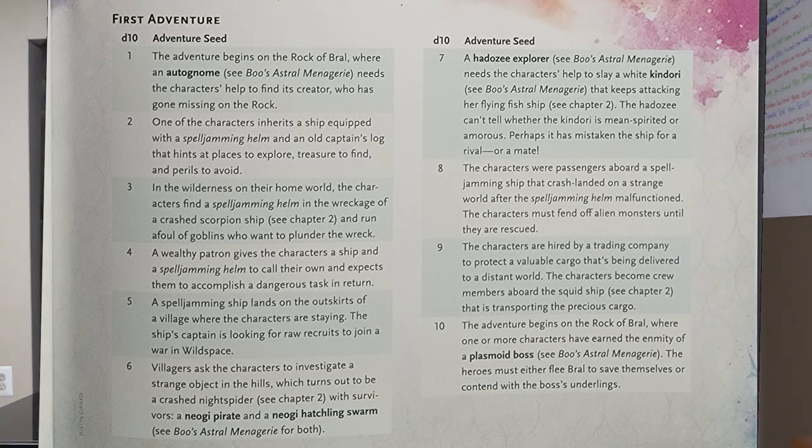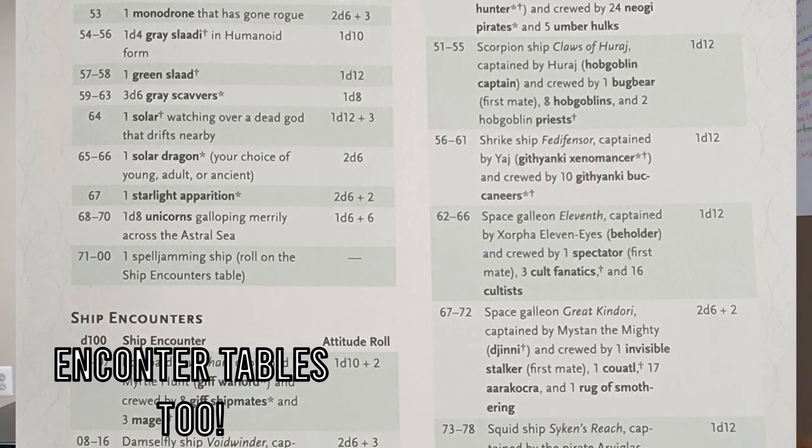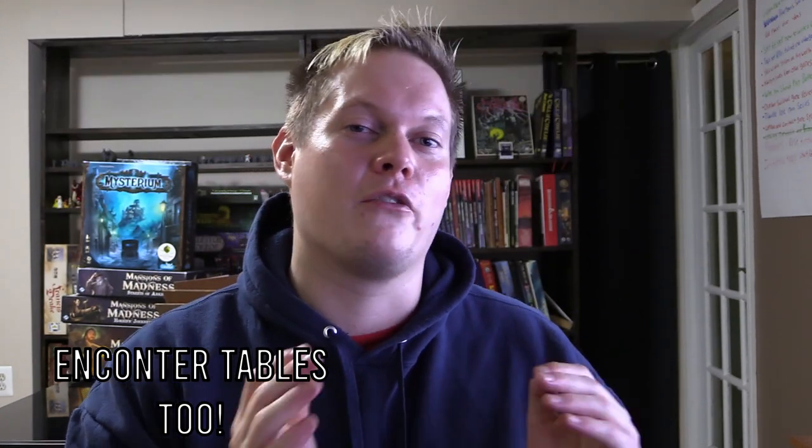What I really like about this Adventurer's Guide is that it gives you a seed. If you're a brand new DM, or even an experienced one who just needs an idea, you can roll on that D10 and get a really cool seed to start an awesome adventure — incredibly helpful. I like the backgrounds and the player races. They look very similar to what I was suggesting using the Unearthed Arcana, and most things transferred over, including the Giff's Magical Spark to do crazy things with their guns.